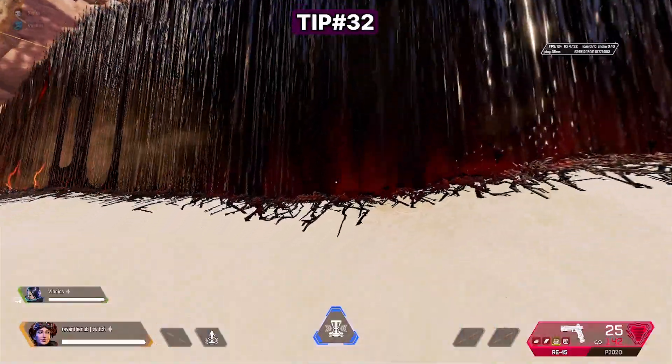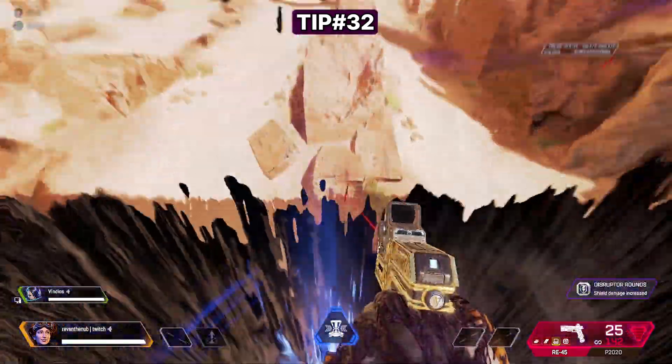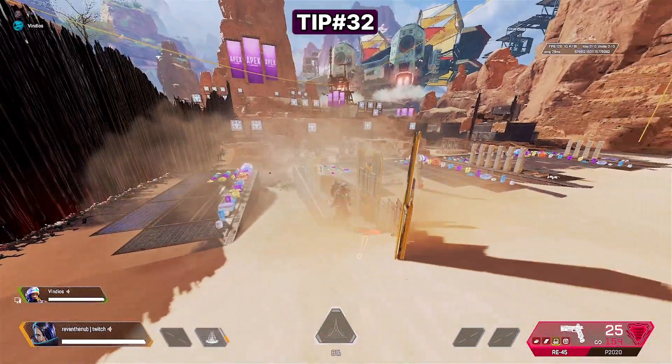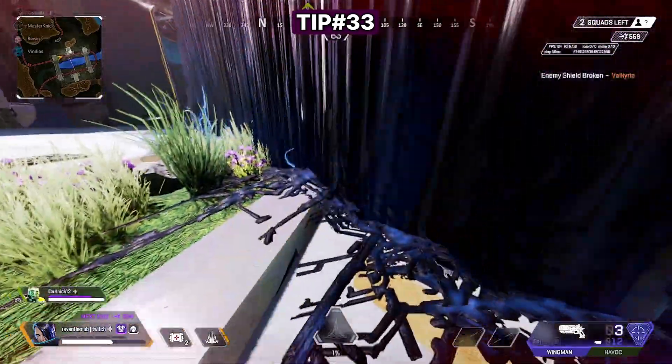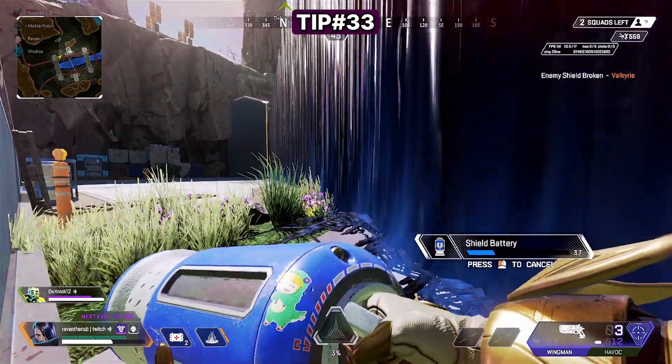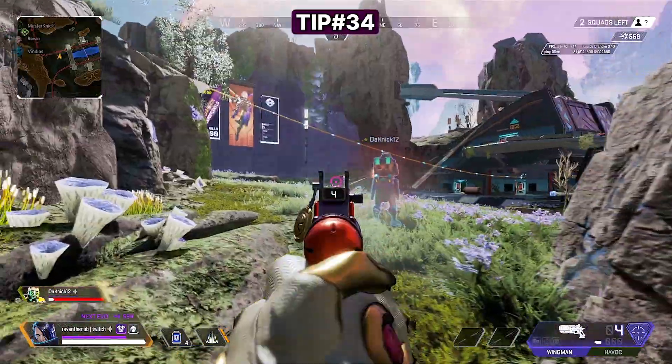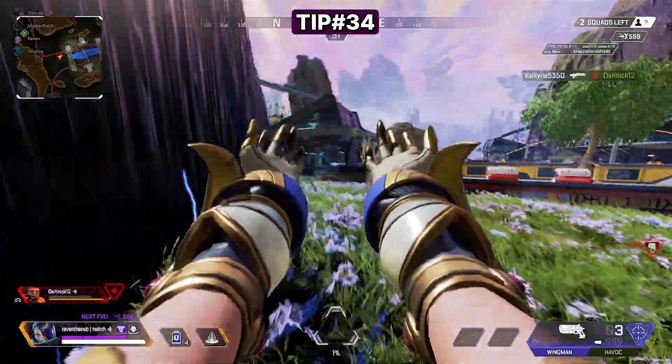Make sure you're looking up — many legends can get over the wall, including Valkyrie, Horizon, Newcastle, Pathfinder, and Octane. Use your wall to reset, as it gives you visual and audio clutter and also prevents Seer from canceling your healing. Use your wall to revive as well, for the same reasons.